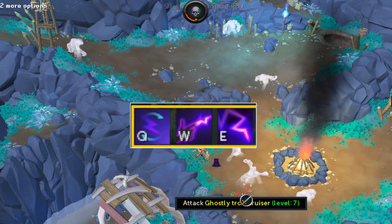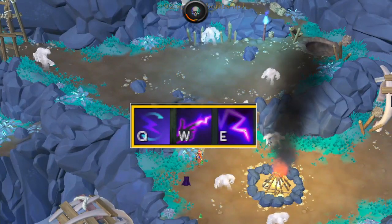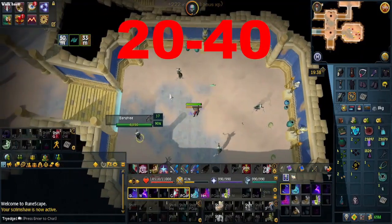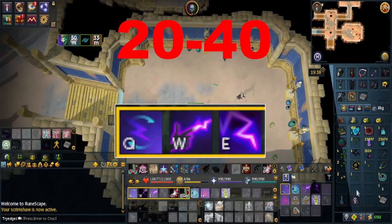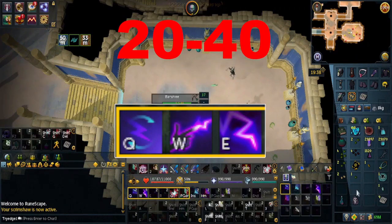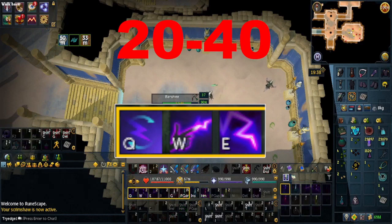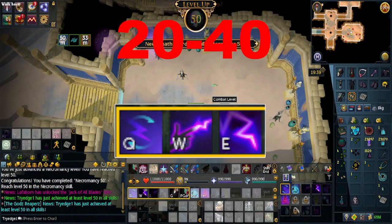Do this from level 10 to 20 so that you have access to completing the Kila's Row quest. Afterwards, go back to the rituals. From levels 20 to 40, you will want to kill banshees. The revolution bar is still the same three abilities, but you can also include Tuska's Wrath and Sacrifice if you would like. Once you hit level 24 necromancy, you do have access to doing the Rune Mythos quest. Come back here for levels 30 and 40, and remember to upgrade your weapons as you progress through the skill.